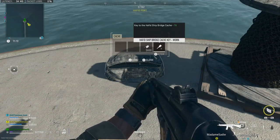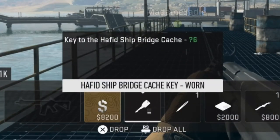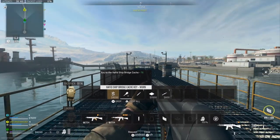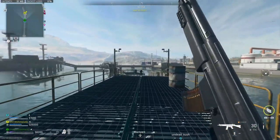Alright, so this is the key that you get by looting the Longshoreman's Duffel Bag. The description of this key just says that it's a key to the Half-Ed Ship Bridge Cache in Question Mark 6. Only having one of the coordinates is not very specific at all, so let me show you where to actually use this key at.